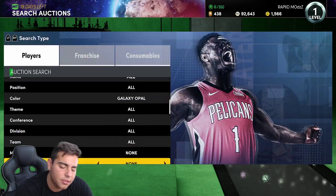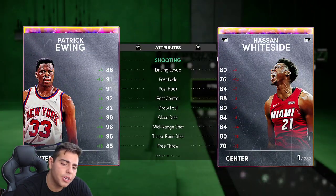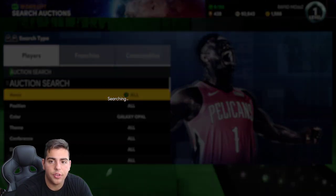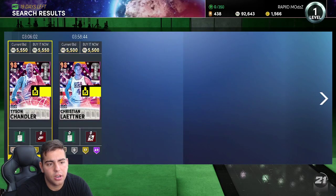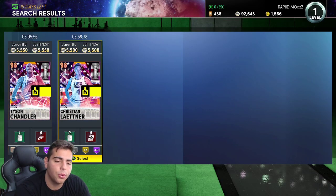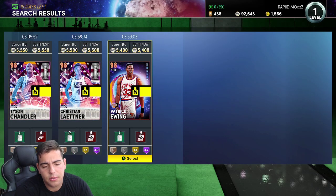You definitely want to pay attention to exactly what is popping up. The USA squad is not it, and the new cards that came out today are not it. Pretty much everything else that pops up is good. Patrick Ewing is also not it — even though the card is amazing, you just can't run him; he's not good enough and not tall enough. For the galaxy opal content, it depends what pops up: no USA, no new players — that's how it works.